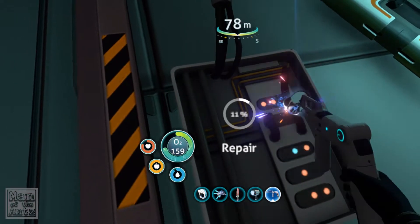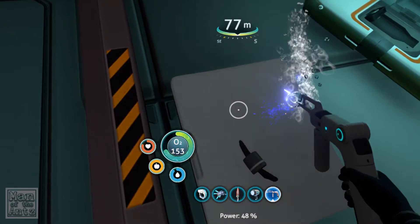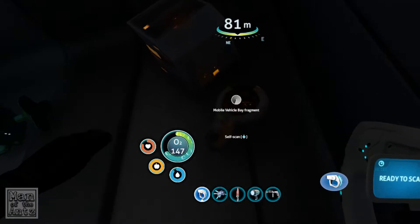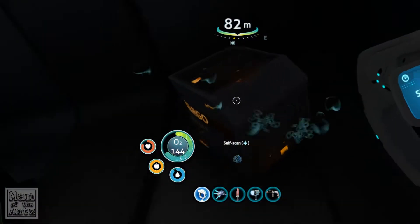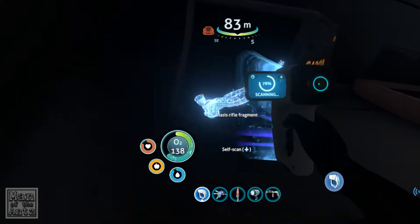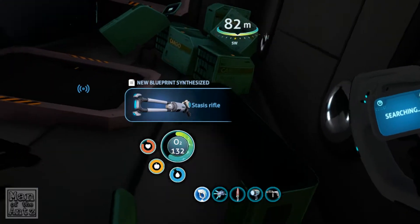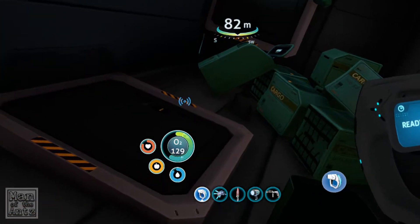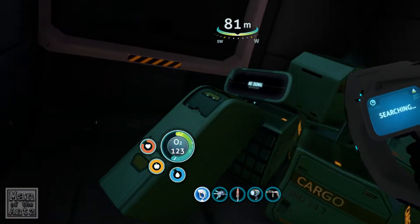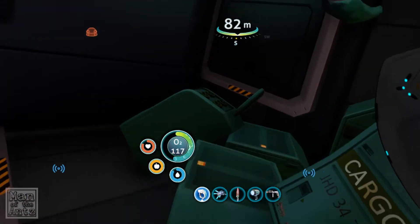Where's my repair tool? And what have we got down here? The mobile vehicle bay - we've already got that. Nothing inside? Oh, there's something inside. Stasis rifle - do we have the stasis rifle? I don't think we did. Something for us to scan there. Oh, something we've already got. Nothing down there. Nothing down there.